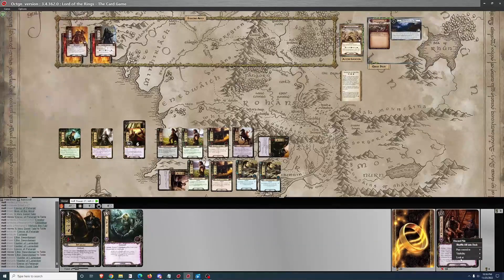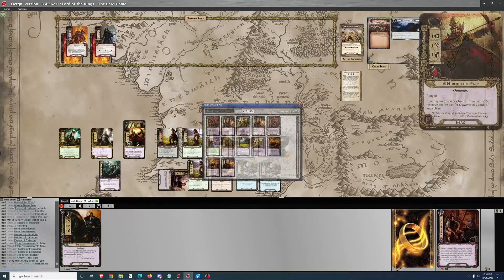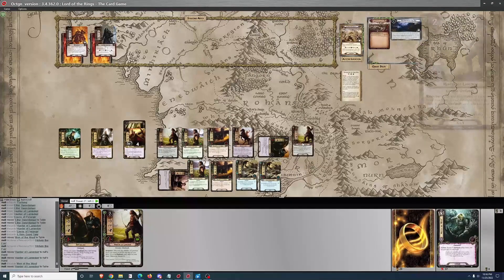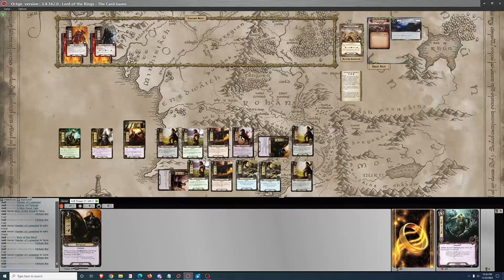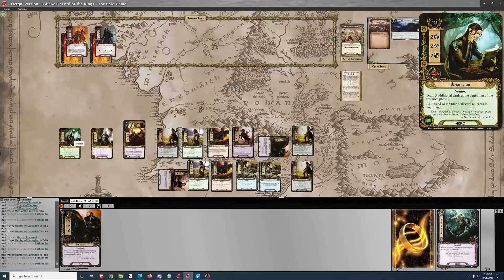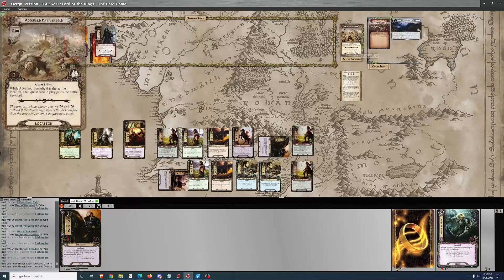I do have some resources built up on Herluwin so I can get them back — I can actually get both of them back immediately. This is about as good a start as this deck is capable of, and that is perfect for one of the most difficult quests in the game. Each quest card in play is going to gain the battle trait, which means we are questing with attack power instead of willpower. That's just fine because we have two Knights of the Swan on the table.